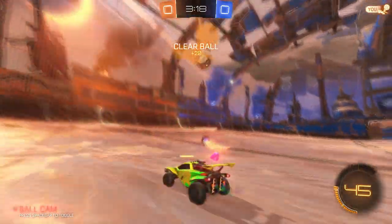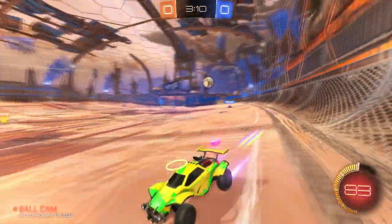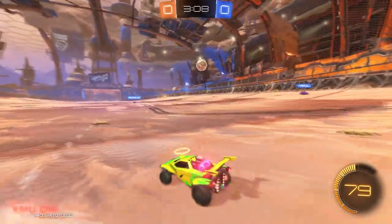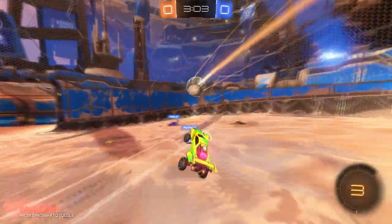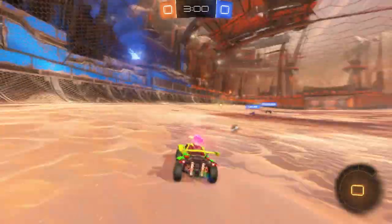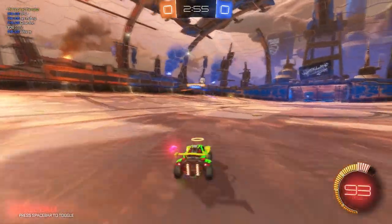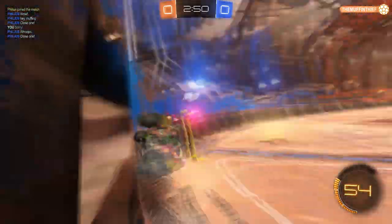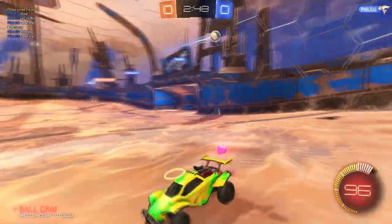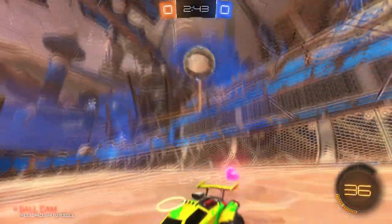Knowing when to go for it is very important. Even I sometimes make stupid hits — but my teammate was behind me to stop it. Also, if you see your teammate pressuring, drop back to goal. It never hurts to be in goal, hit it out, and clear. Another big thing: don't go for stupid shots where even if you get it, it's going to do nothing — you move the ball two inches and now you're out of position.